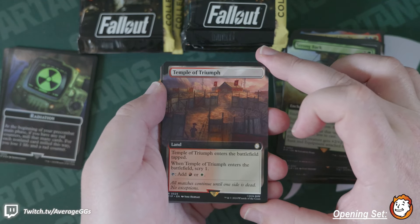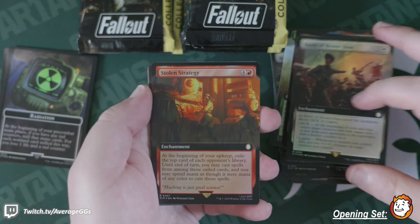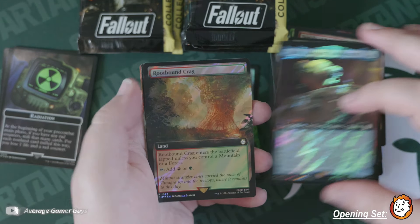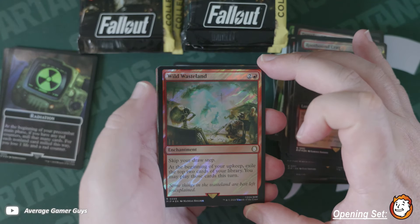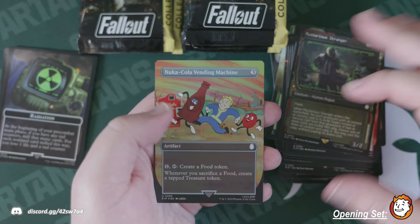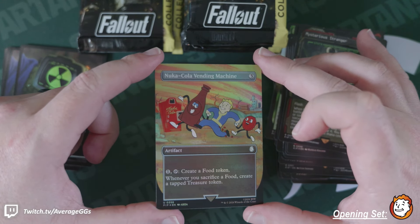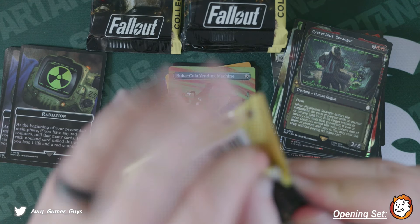Temple of Triumph. Battle of Hoover Dam in regular foil. Stolen Strategy, Curry, Rootbound Crag surging. Wild Wasteland surging. Mysterious Stranger in the VATS frame and the Nuka-Cola Vending Machine — we have not seen this yet, a new one for us! That is so cool — I love it. I'm definitely keeping so many of these cards.